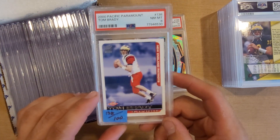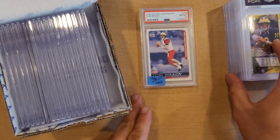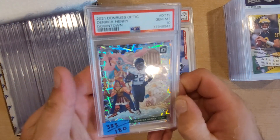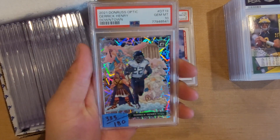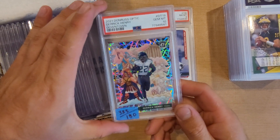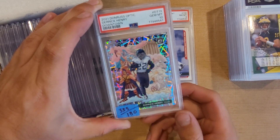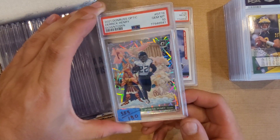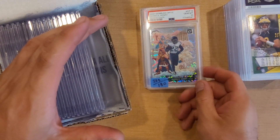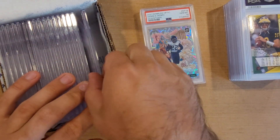Something to look at when you're grading — run your numbers. That Brady I sent because it was more or less part of a PC for me. Next we have an Optic Donruss Derrick Henry Downtown — I bought this one pretty much just to flip. Raw it's going for around $180, and in a PSA 10 it's going for $333, which was also the average. That gives me a good idea of what to run it at when I go to sell. PSA 10 on that one.